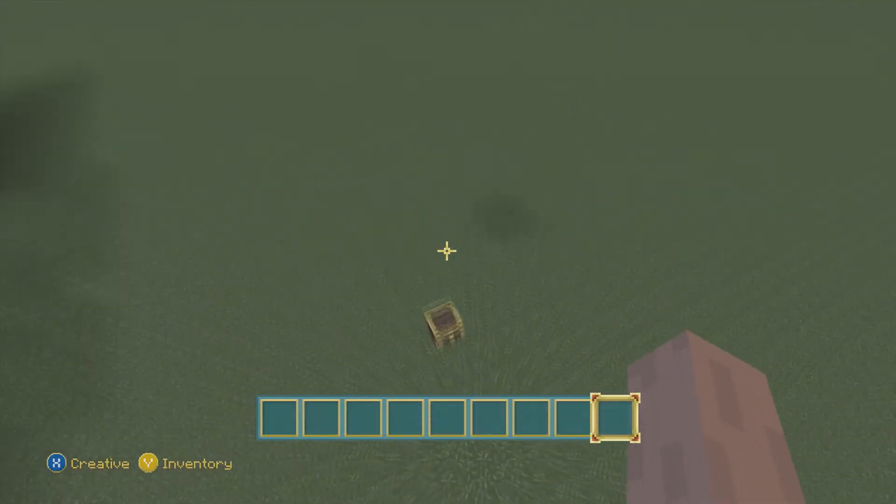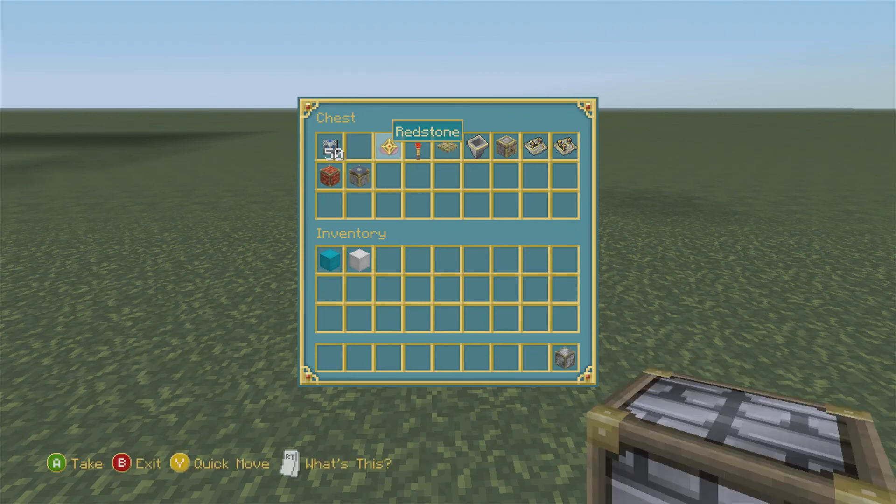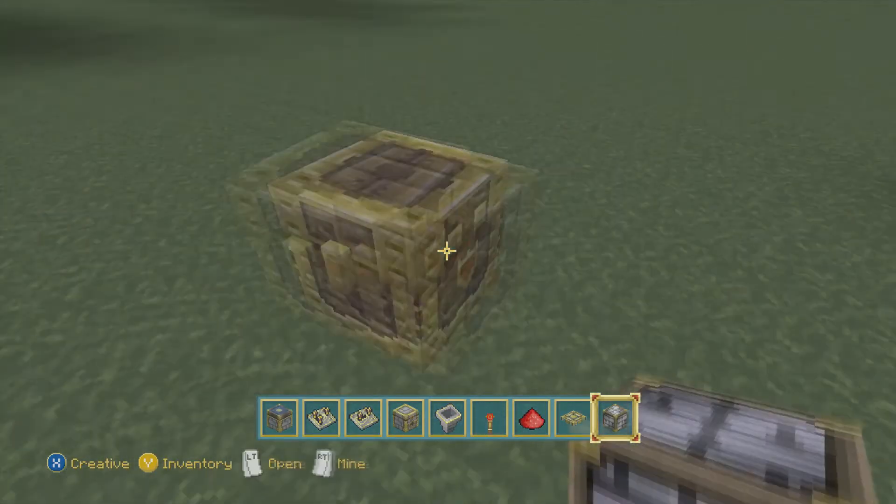So we're going to get started over here today. What you're going to need for this build: a building block — I'm going to use blocks of iron, you can use whatever you like. You're also going to need trapdoors if you're doing the trapdoor method. If you'd rather go the redstone method with dispensers and buckets of water, you'll also need redstone torches, hoppers, dispensers, repeaters, comparators, sticky pistons — two sticky pistons and a block of redstone. And you're also going to need 50 blocks of a stackable item to set up the hopper clock.